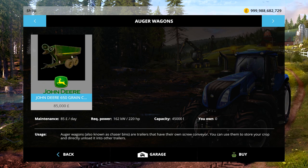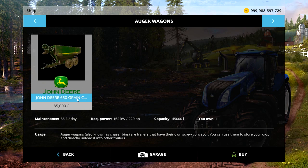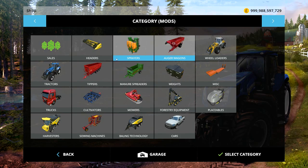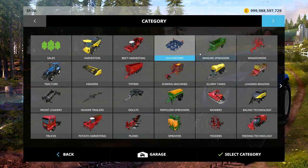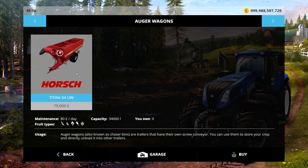Obviously on the smaller fields they just use a trailer because these usually have a large capacity. Let's buy that. So that's 85,000 and 45,000 capacity. The other one is 79,000 but only 34,000 capacity, so this one we're looking at today is bigger but more expensive.